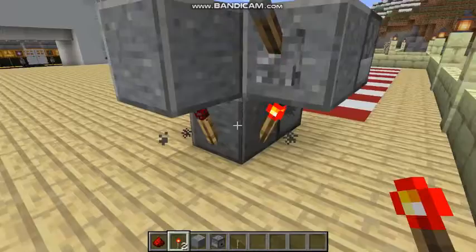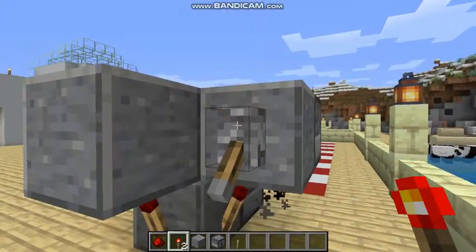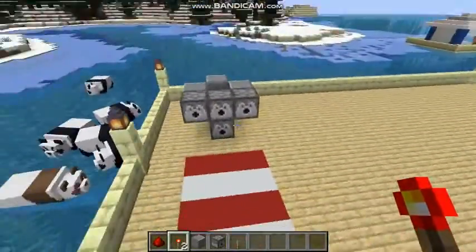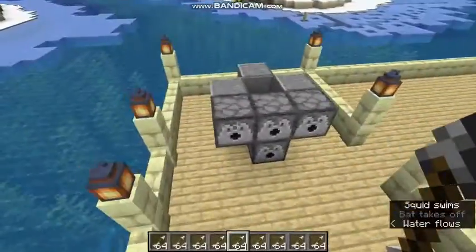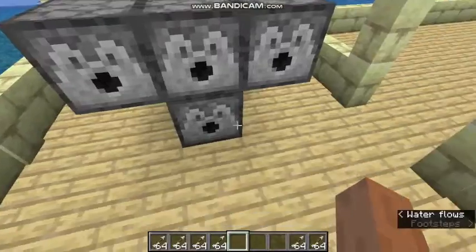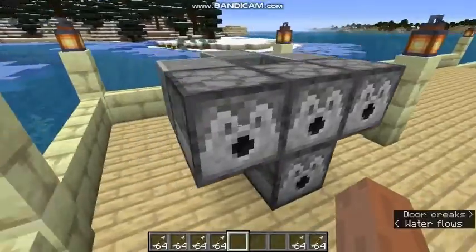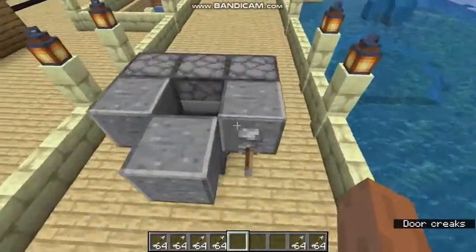You are almost done! The only thing left is to load the dispensers with arrows. When you're done loading, just turn on that lever.